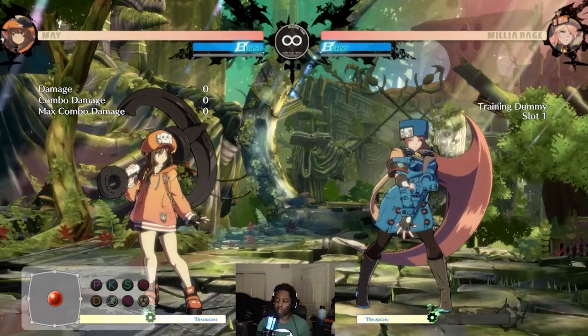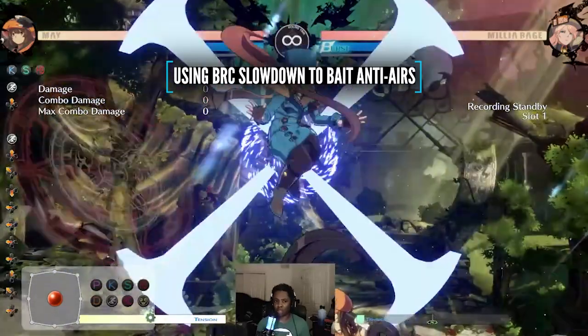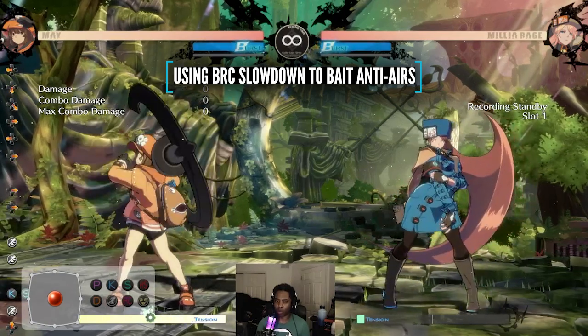Another thing you can use BRC for is general movement. Even an air dash is fine enough. In a spot where it might feel like you don't have options because your opponent can wait with an anti-air or something, you could bait them using your meter.